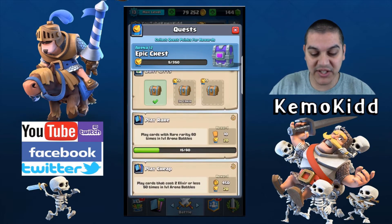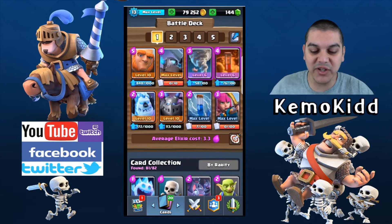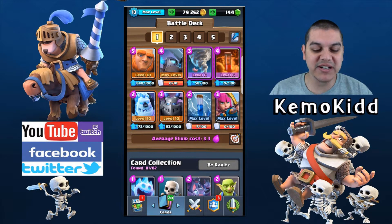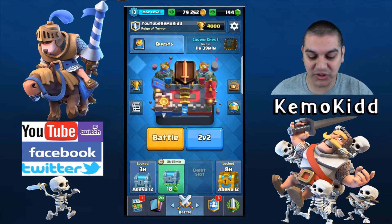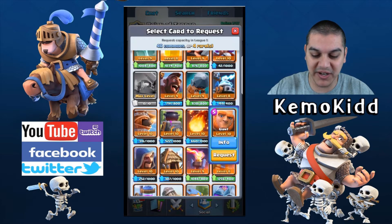There's a 1v1 with Lumberjack and Balloon — wow. I'll change that up. This rare card 60 times is great because the deck I love to use is right here. Notice half of my cards are rare cards — notice my maxed out Mini Pekka man. 152 more giants to go before I can max that out, and my gold is getting there.